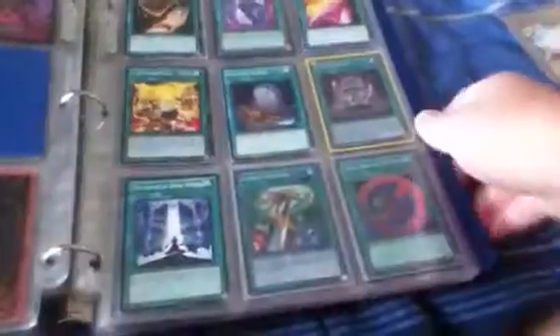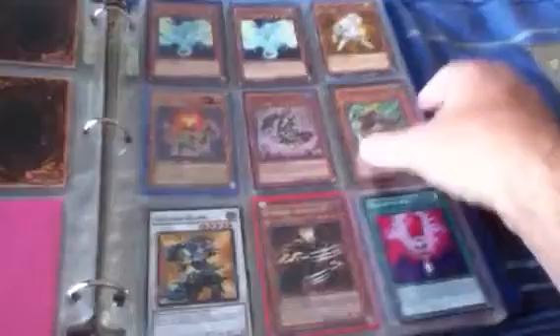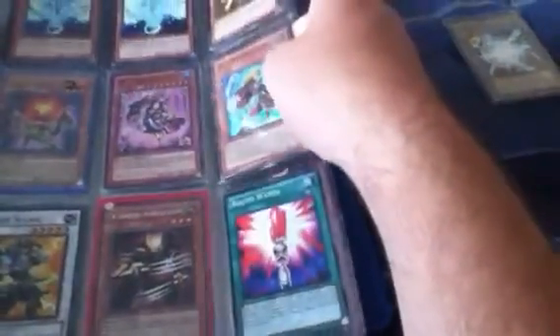My main wants are a Ghost Rare Stardust, or an ultra or secret Stardust. I do have a secret but it's misprinted — I'd like one that's not misprinted. I'm also looking for a Star Eater Quasar Dragon. The rest of my wants are on my channel under About.